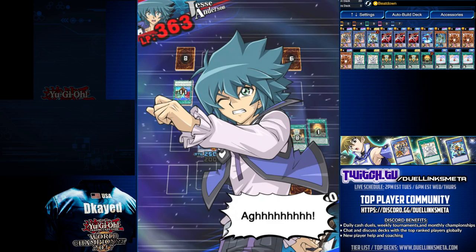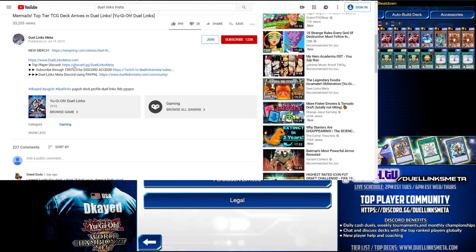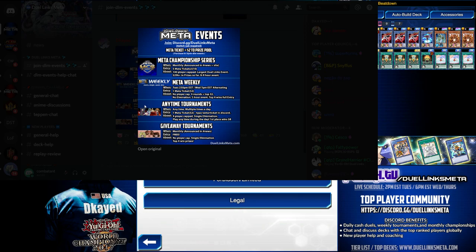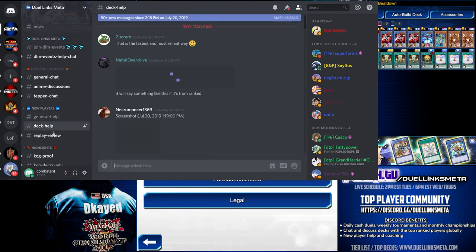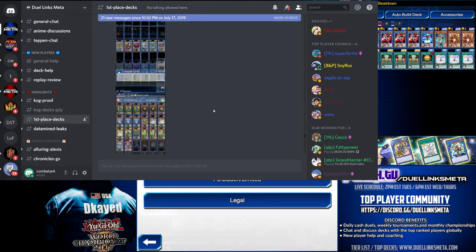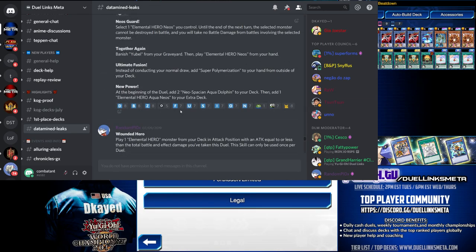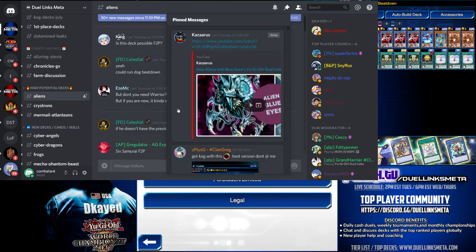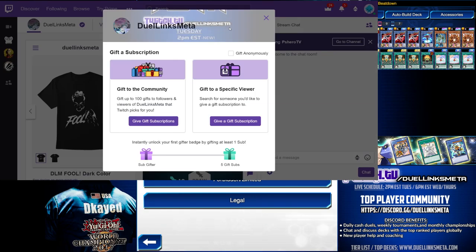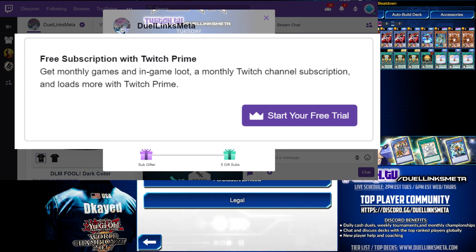Hope you enjoyed the video. Make sure you click on the Top Player Discord link — discord.gg/DuelLinksMeta. Accept your invite. In the Discord, we have daily, weekly, and monthly events, in addition to free monthly events where I give away $50. We have the new player help corner with general help, deck help, and replay reviews. Daily cog decks, daily first place $8 anytime tournament wins, datamine leaks as soon as they happen, discuss the latest events, and brand new decks as soon as they come out. With the most active, largest, most competitive Duel Links Discord — in order to see all the channels, you must click Join on YouTube and/or on my Twitch. Click subscribe, and only then will you be a part of the greatest Duel Links community there is.